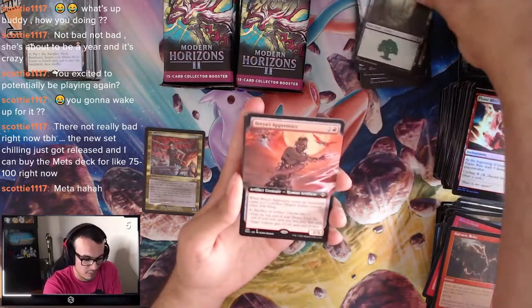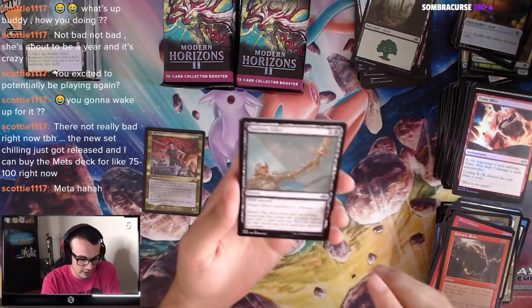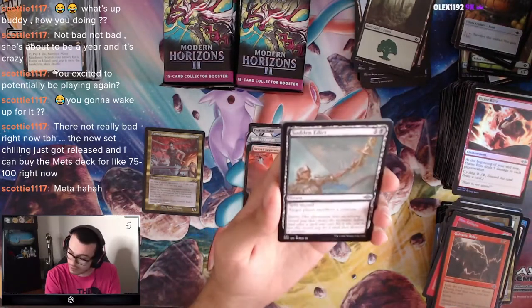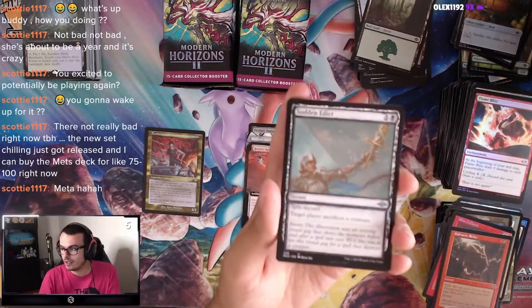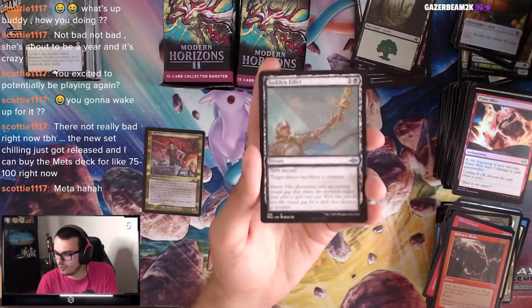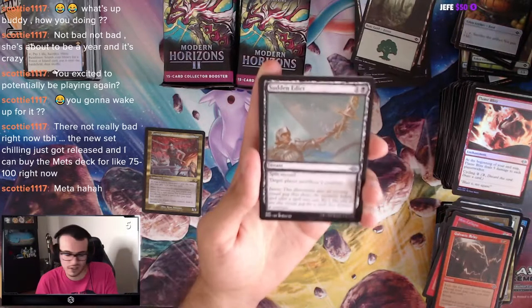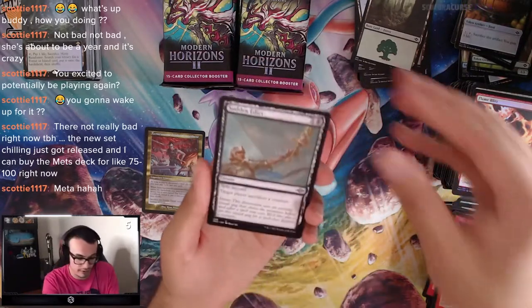Forest, Brea's Apprentice, Sudden Edict — an Instant Edict with Split Second! That's Legacy playable. Because they've been playing the normal Edict — this is the 2-mana version. Cruel Edict? Sudden Edict? I don't know. This is a damn good card, I'm going to set that aside. Search the Premises as a Sketch Art Rare, Blacksmith's Skill, Gargadon, Blazing Rootwalla — that's pretty cute. And another Giver of Runes, Old Border — that's the second one we've unboxed tonight.